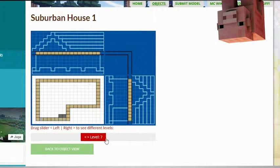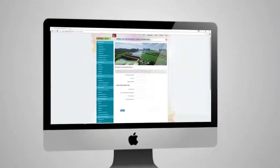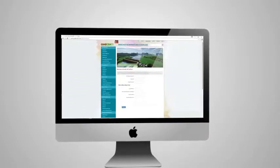Check out the layers of the objects and scroll over to see the materials you need. Or sign up as an editor and share the floor plans of your masterpieces.